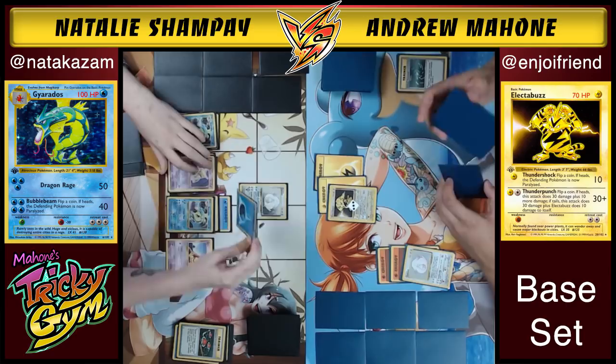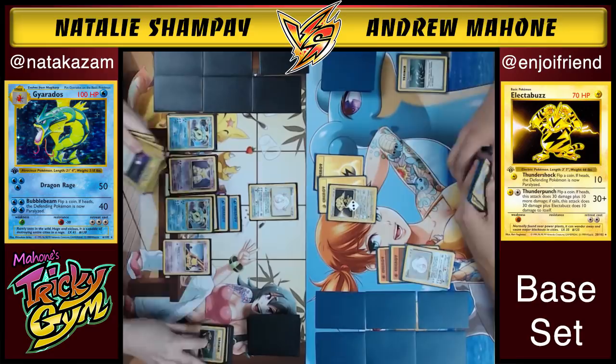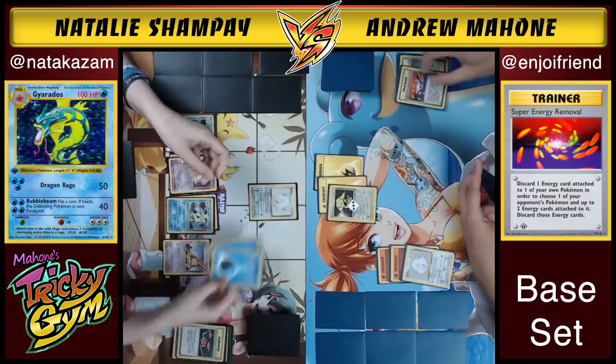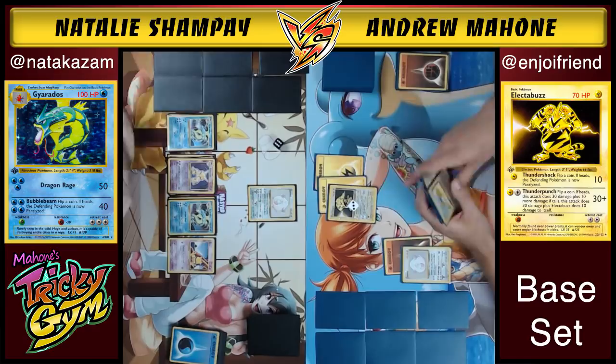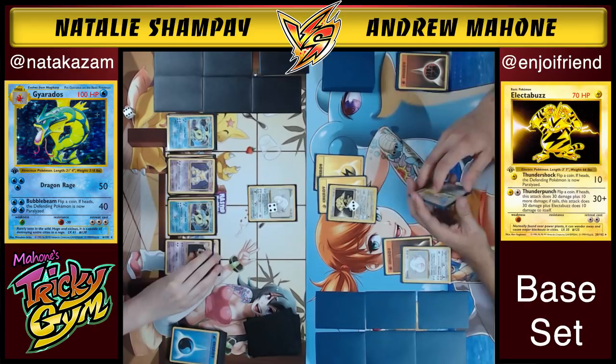This board state looks exactly like it did approximately six turns ago, but that's the whole point of Natalie's deck — she wants to wear Andrew out of resources and get to a point where Gyarados eventually sweeps. Andrew Thunder Punches for heads. Hopefully this Electabuzz doesn't knock itself out. Natalie draws a second Kadabra — if she can get two Alakazams into play, that's fantastic. She's got Energy Retrieval and doesn't even need that third Magikarp.